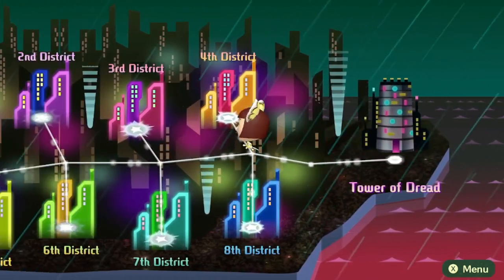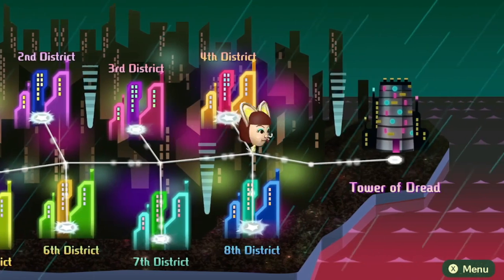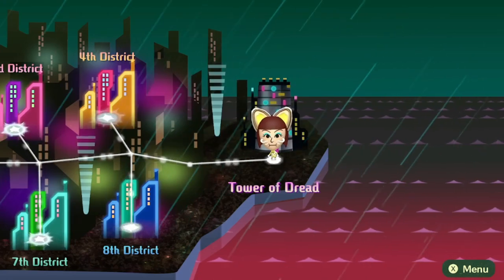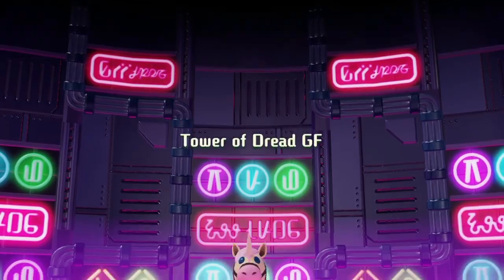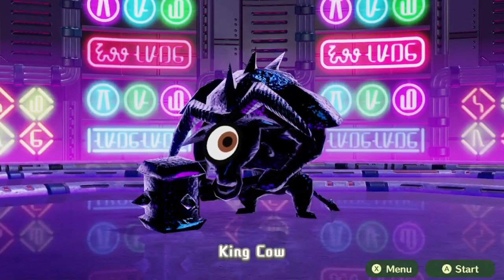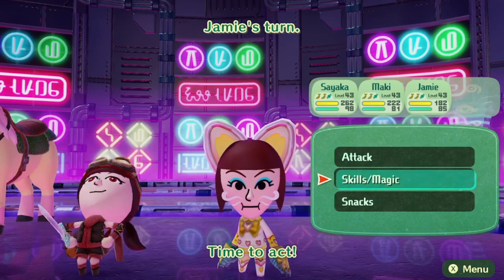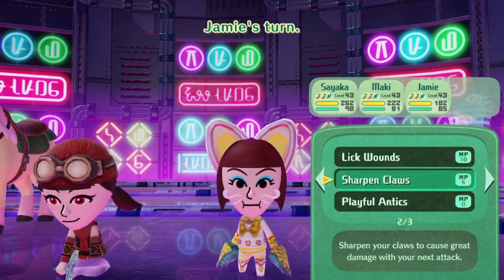Once you clear enough of the districts, a little Ryota will pop up saying you've unlocked the Tower of Dread. In the Tower of Dread, you can battle strong monsters or repeat fights — for example, one of the monsters from the districts is King Cow, and you can battle him again for more XP and rewards. So there's that.